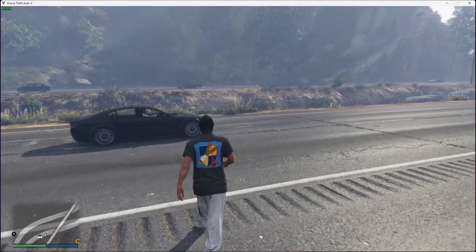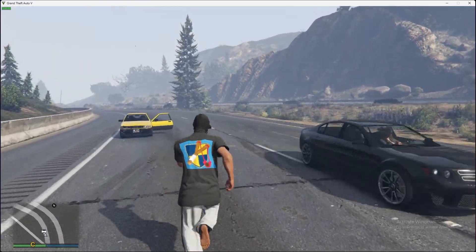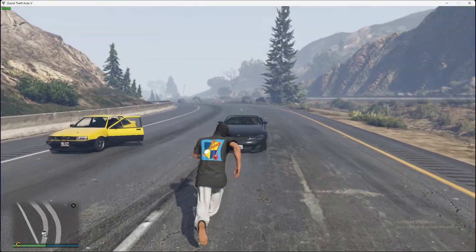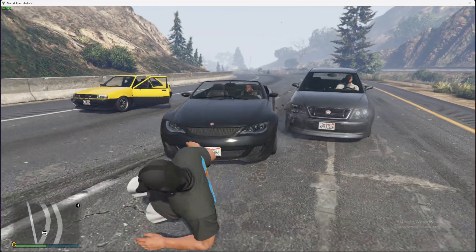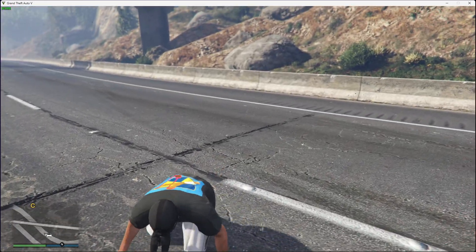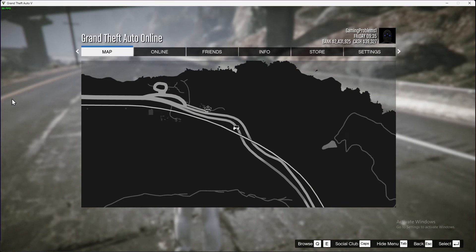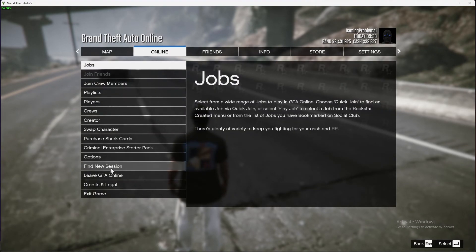Hey guys, in this video I will show you how you can quit your job in GTA 5 Online and cancel mission. Super fast and easy. So if you have a job and you don't know how you can quit it, the best way is to press the escape button, or the options button if you are on PlayStation, and then go to online and find a new session or switch to story mode.